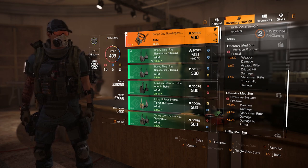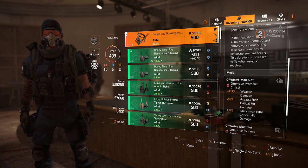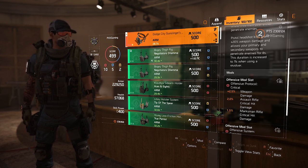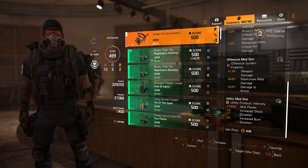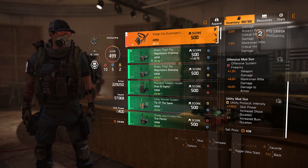Right now there are 3 mod slots — 2 offensive and 1 utility mod slot. I've got my offensive mod slots with plus 2.5% weapon damage, assault rifle critical hit, 1.5% marksman rifle, 1% weapon damage, 4% marksman rifle, and 2% damage to armor. Then the utility protocol has 120 skill power, shock duration, and burn duration.